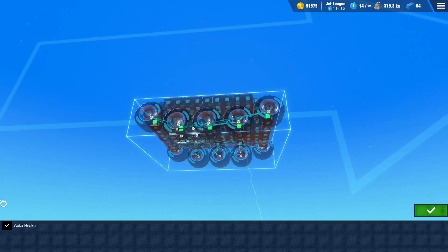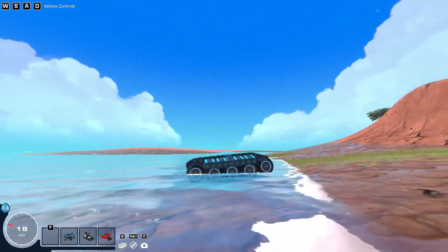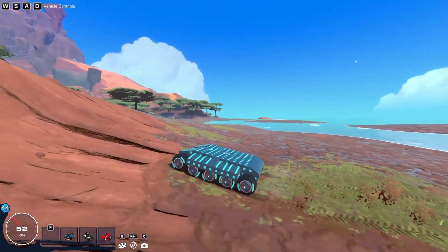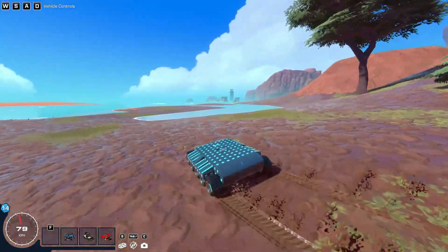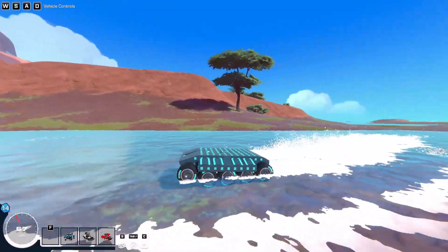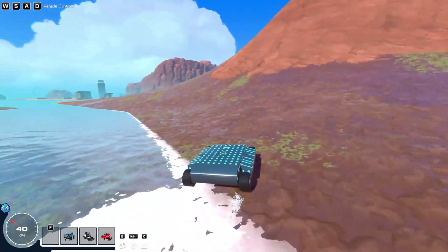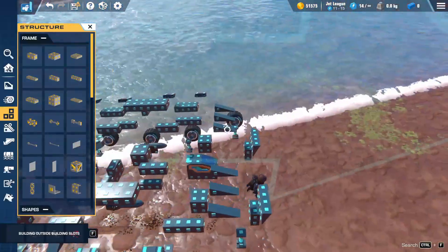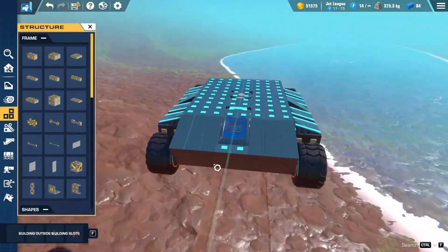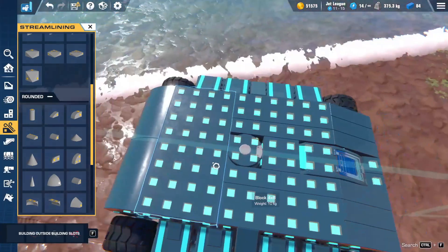If we get rid of autobrake — yep, that issue immediately solves itself. I think I'm quite happy with this design. Obviously I can't turn in the water, but that's okay, I believe. So now I need a nice, chunky turret to go on top of this.